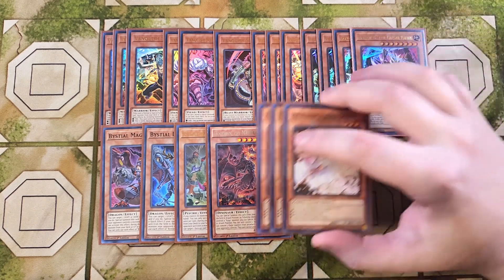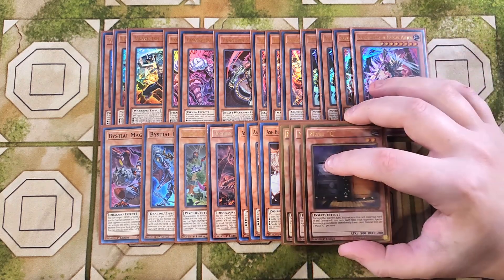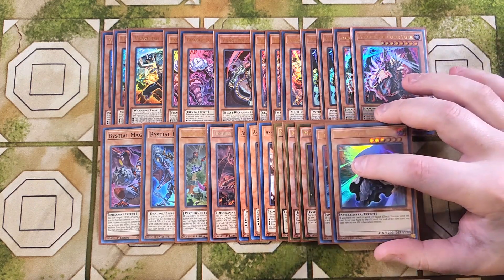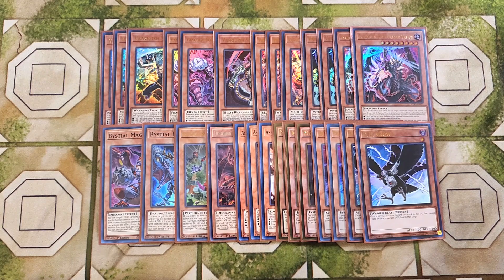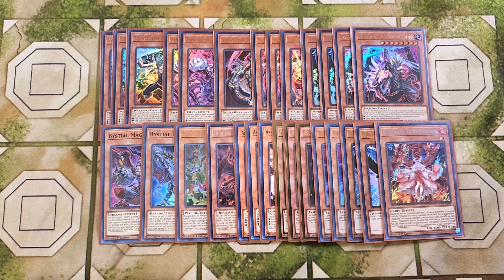We then play three copies of Ash Blossom, which is amazing as a three-of just to stop your opponent from touching the deck. We play three copies of Maxi — it's insane that Maxi is still at three in Master Duel. Every time your opponent special summons, you draw a card; this card just ends games on its own. We play two copies of Dimension Shifter since we don't really care about the graveyard, and you can technically reveal it for Vanquish Soul effects. We play two copies of D.D. Crow for graveyard-heavy decks, and a single copy of Kara Curry, a powerful hand trap that can basically board-break your opponent.